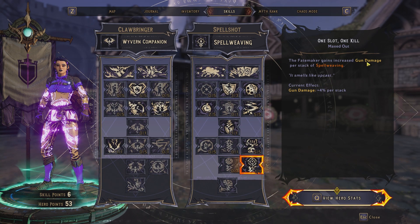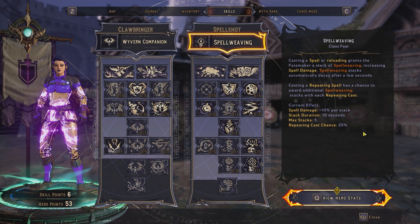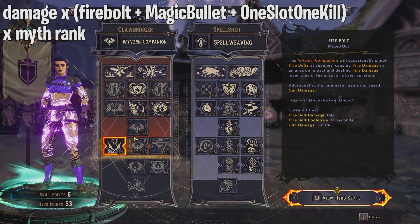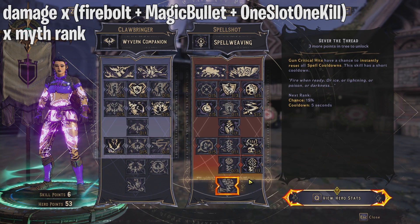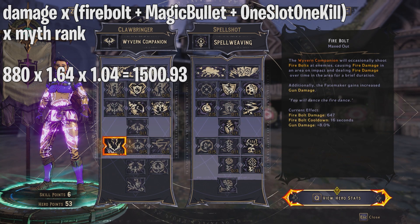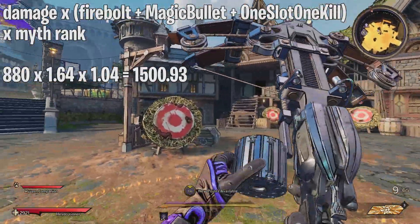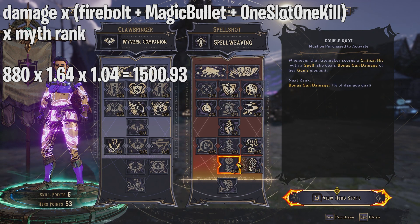One Slot One Kill gives increased gun damage per stack of Spell Weaving — 4% per stack, max 5 stacks = 20% — and this is additive with Magic Bullets and Firebolt. Previously we had 44% combined; adding 20% from One Slot One Kill gives 64%. So: 880 × 1.64 × 1.04 gives around 1500 damage. Reloading for five stacks confirms 1500 damage.